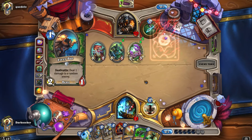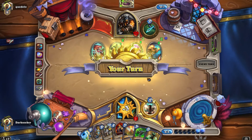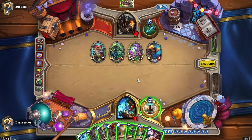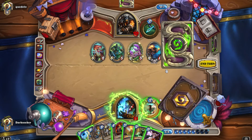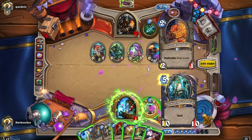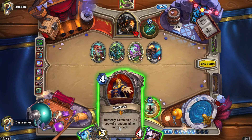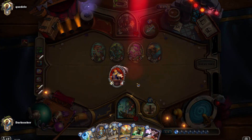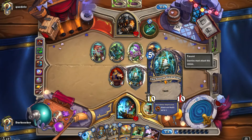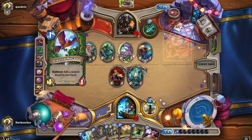The consideration now is Volcano or Healing Wave. Let's see how much we heal for. We'll get the full value — nice. Because if it didn't work out I would have considered Volcano. But because we healed for the full amount we played Barnes instead. I was hoping for something else from Barnes there but it's fine.